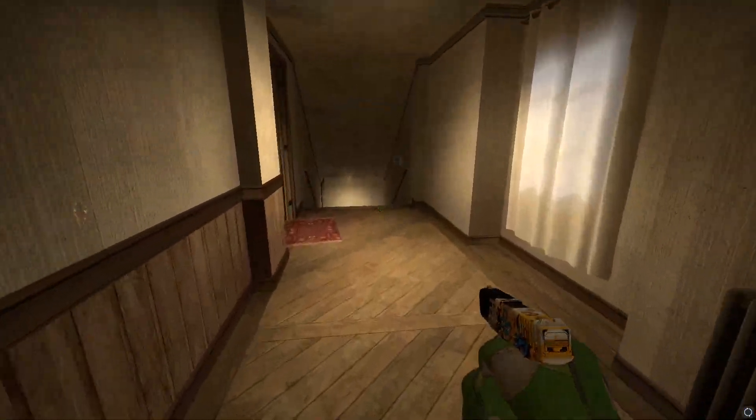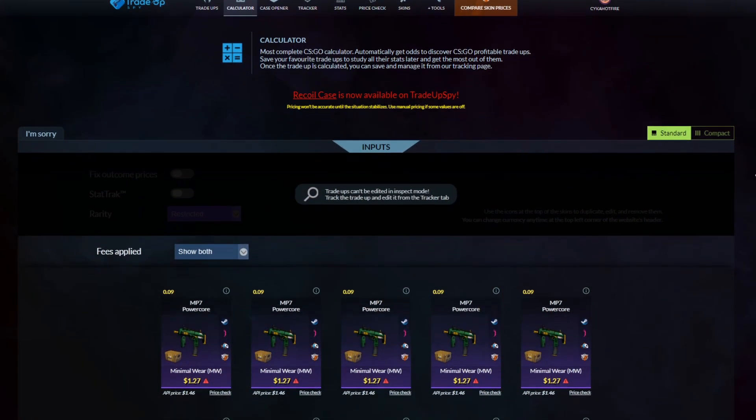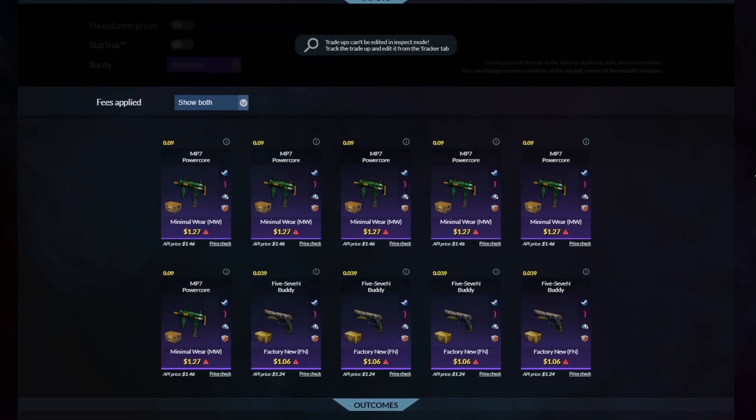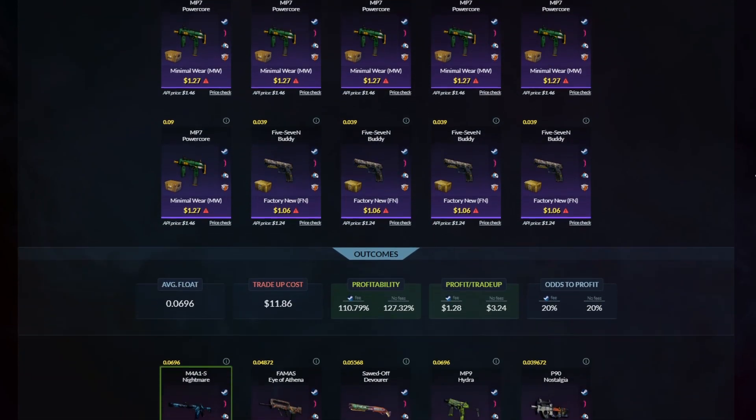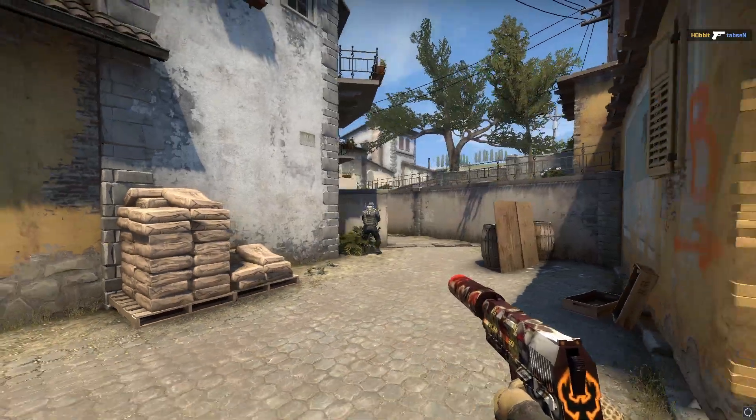So first of all, let's go over the more risky trade-up. I'm gonna be using TradeUpSpy.com to calculate all the odds, float percentage, and stuff like that — link to them in the description as well. It makes your whole job a lot easier and they pretty much do all the calculations for you.